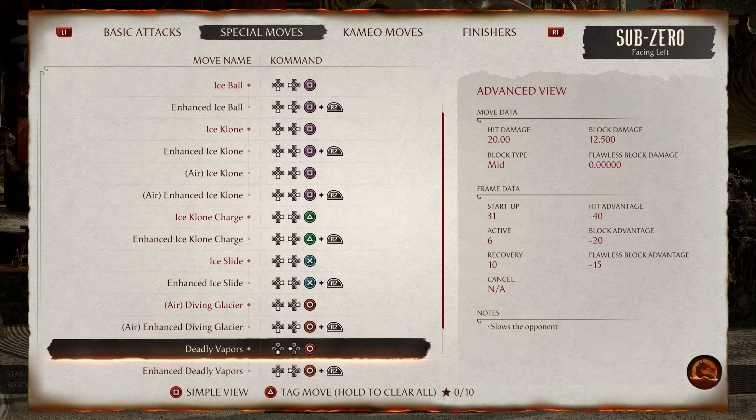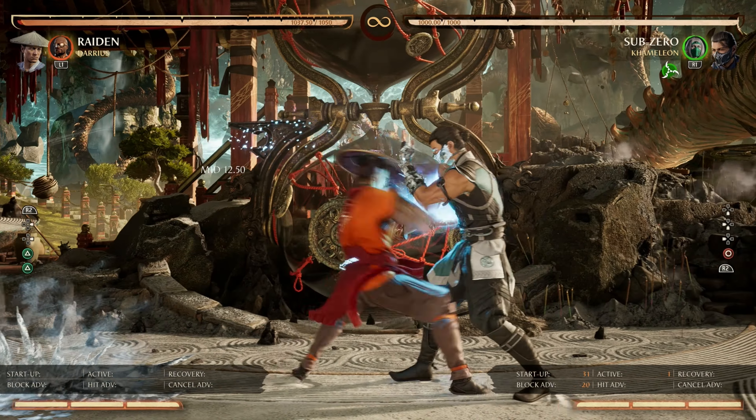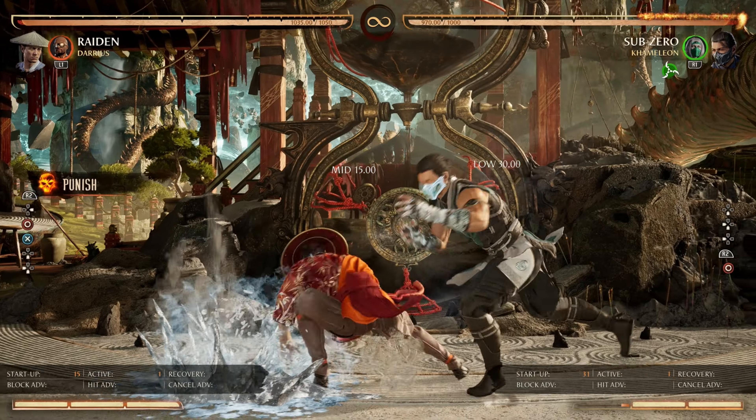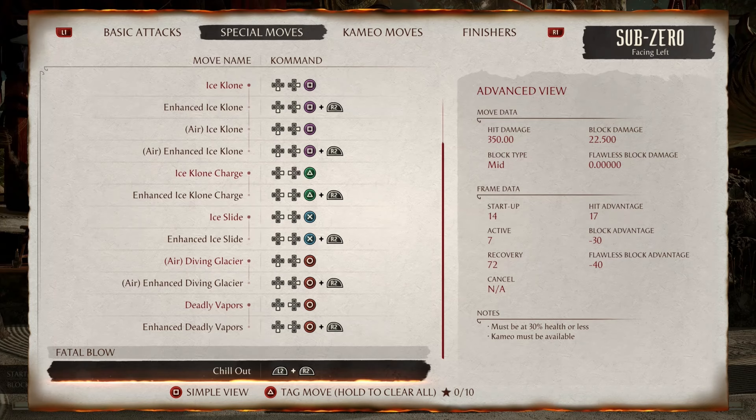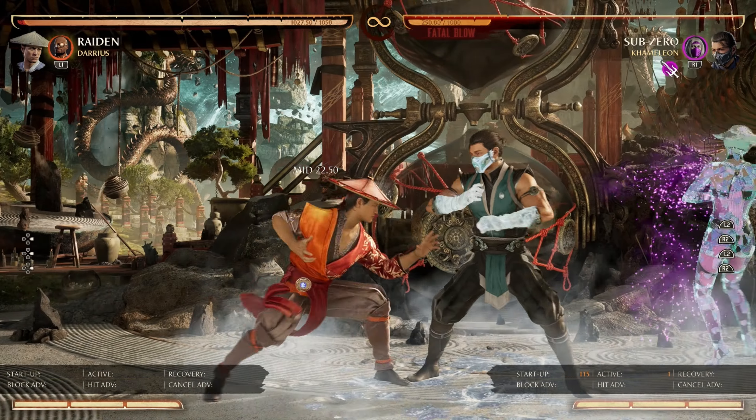Next, we have Deadly Vapors at negative 20 frames — punishable unblocked up close, but generally safe at farther distances. Same rules apply to the Enhanced version. Lastly, we have his Fatal Blow, which can be punished normally by blocking and dash cancelling to confirm the punish.